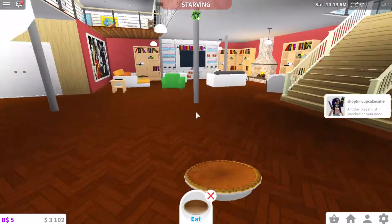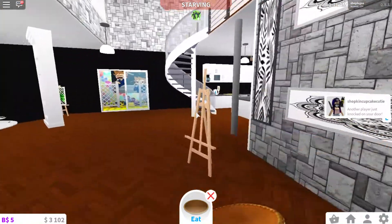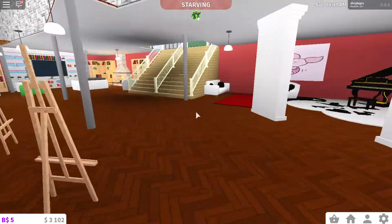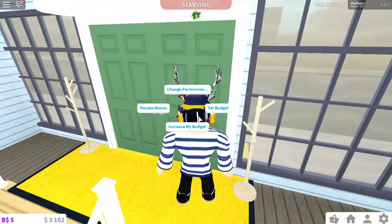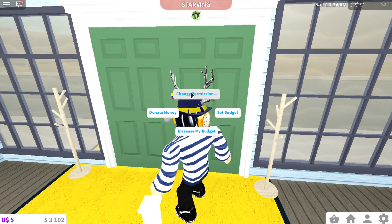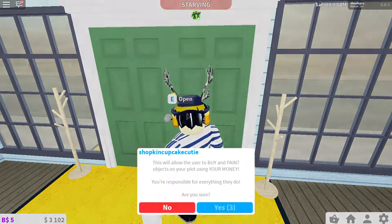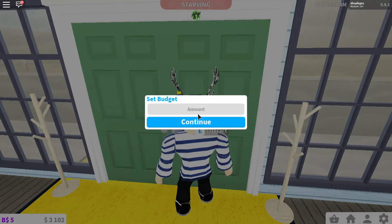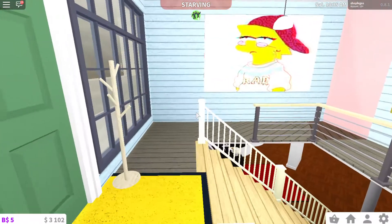Okay, our beautiful pumpkin pie is done! Our special star guest is going to come. Next you want to invite your friends over — like Shopkins. Make sure they have roommate permissions or something like that. You could even invite guests over.